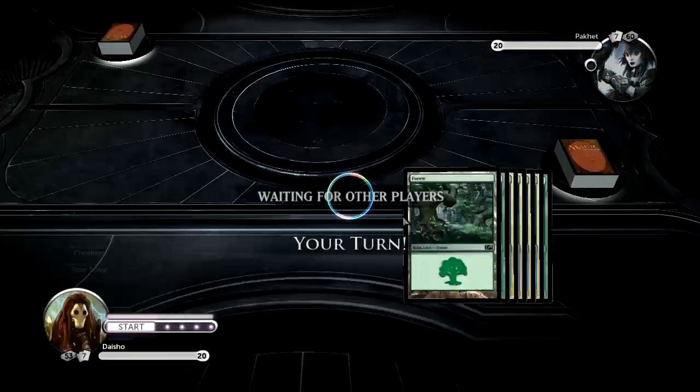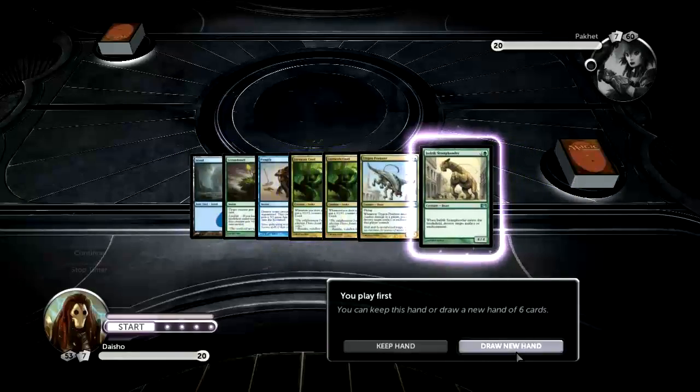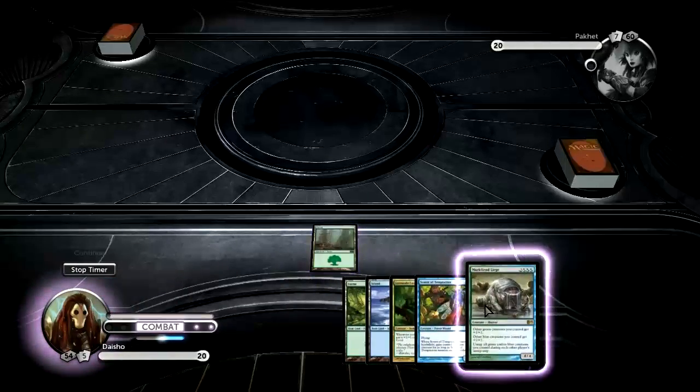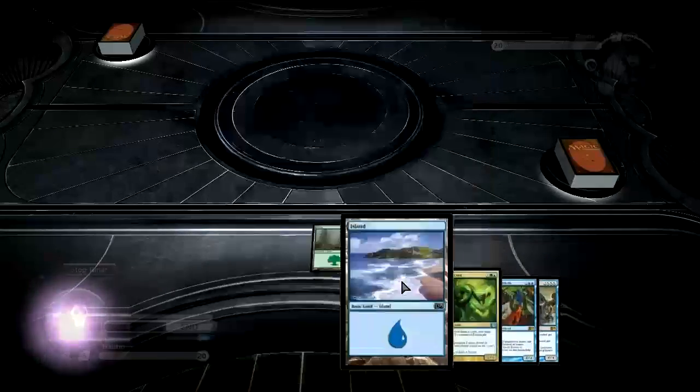Hey guys, back, still playing some Sky and Scale. I need to draw a new hand — that one only's got one land. This one's okay. Hopefully I will draw a second island so I can play my Sower of Temptation — this thing is sweet, awesome card.